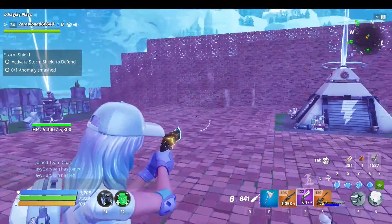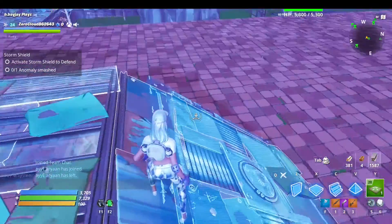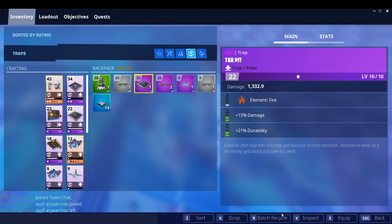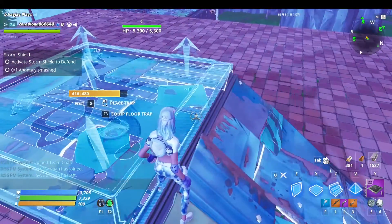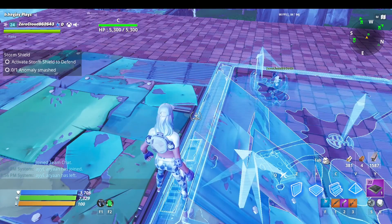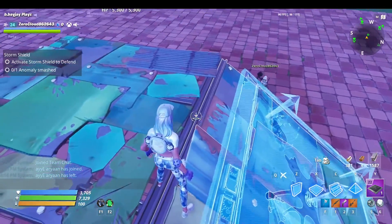Thanks to ZeroCloud for helping me with my base so far. So what you gotta do is get your floor trap. You might have to do this a couple times — you gotta get it right here. You guys see how it shows the trap but doesn't show a floor under it. You want it in the middle, not off to either side.